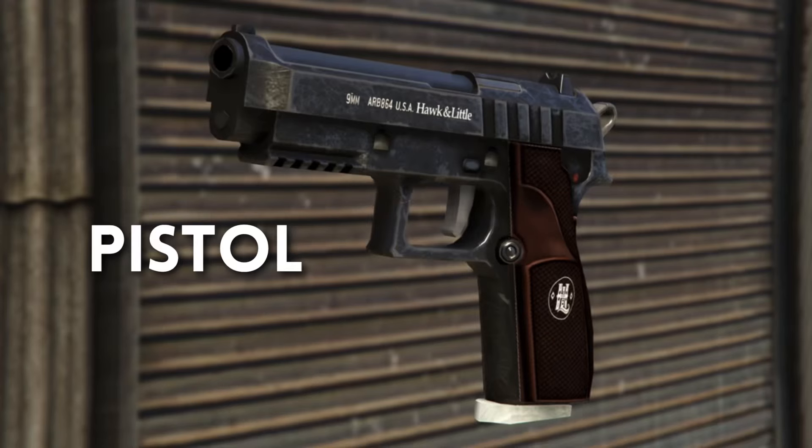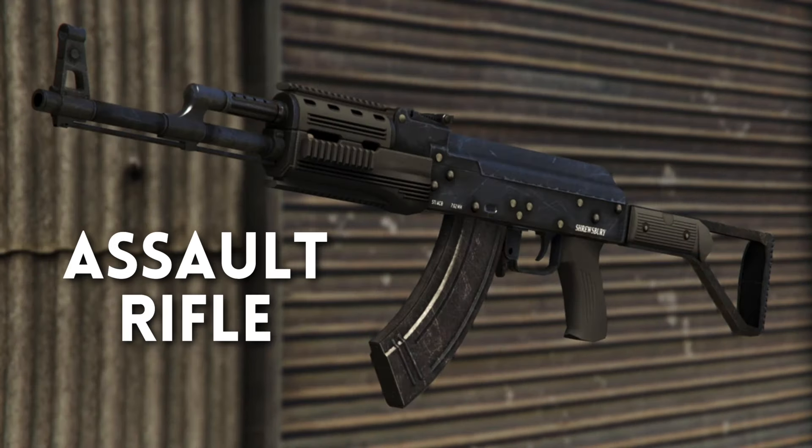Starting off with the pistol — this is fairly obvious, you would expect this in a GTA game, it's probably the most basic gun in the game. An assault rifle in GTA Online and GTA 5 is just called 'the assault rifle' and it's more of an AK-47 sort of gun, but that doesn't mean the assault rifle in GTA 6 will also be an AK-47 type gun.